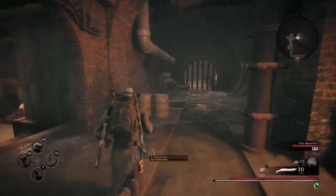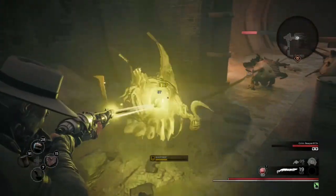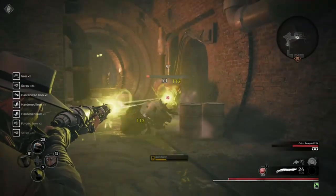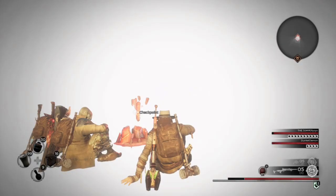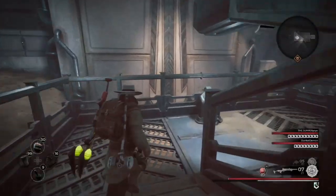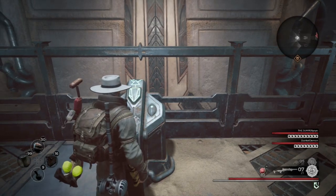This is the Beam Rifle; it can be found on Rhom. It's good for certain things I suppose, but not for me — it's too short on bullets and not very effective. On Rhom in the Dungeon of the Lost Gantry, you come across a switch; open the big door and that will give you the Beam Gun.